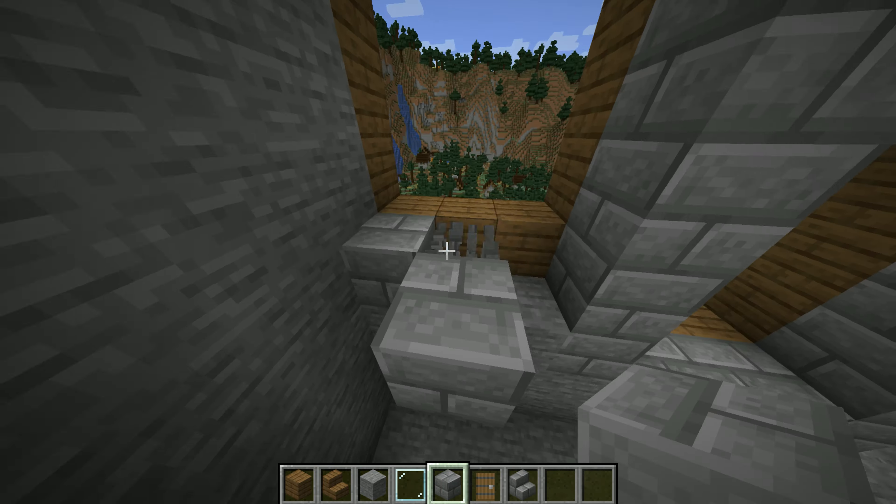Now go ahead and match the layout for the spruce as we did with the main windows. This way we have basically a duplicate of what we had on the outside, but on the inside.